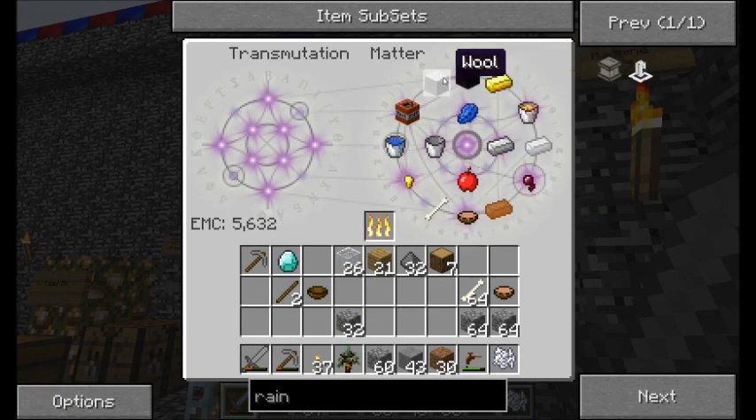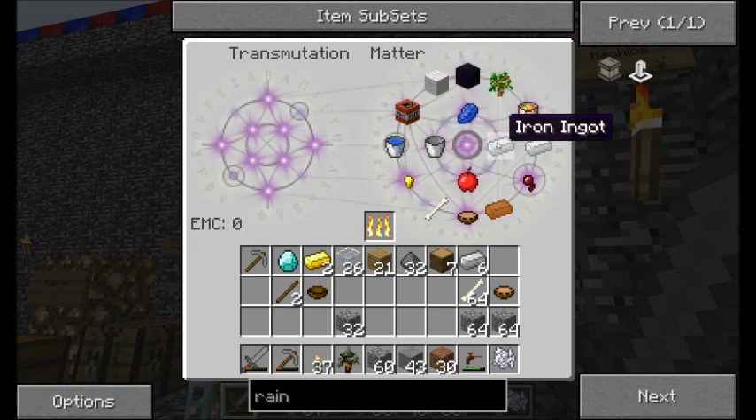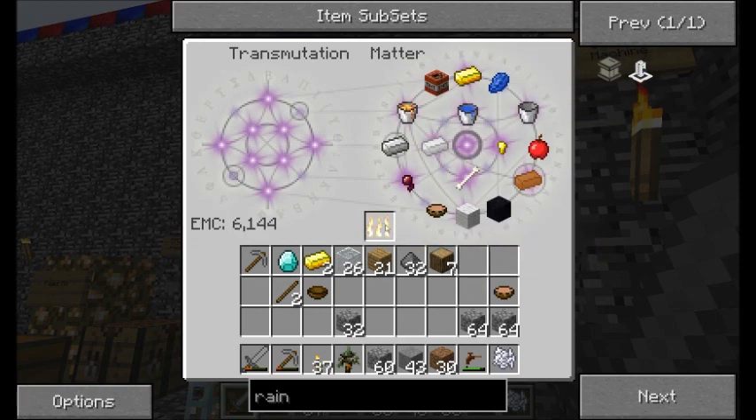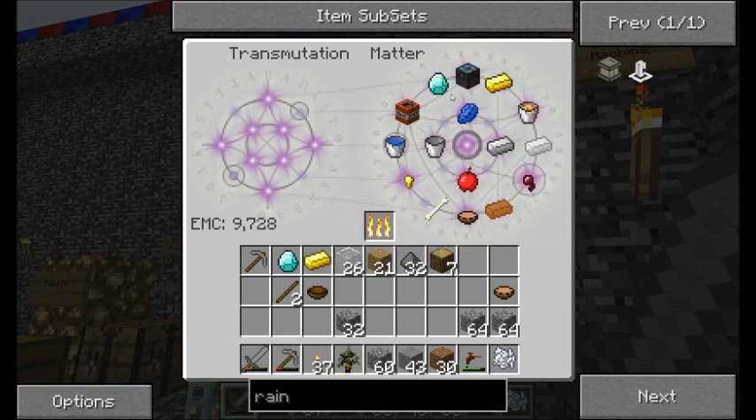I could get an alchemical chest if I want. Let's cook this stuff up. Another diamond — woot.